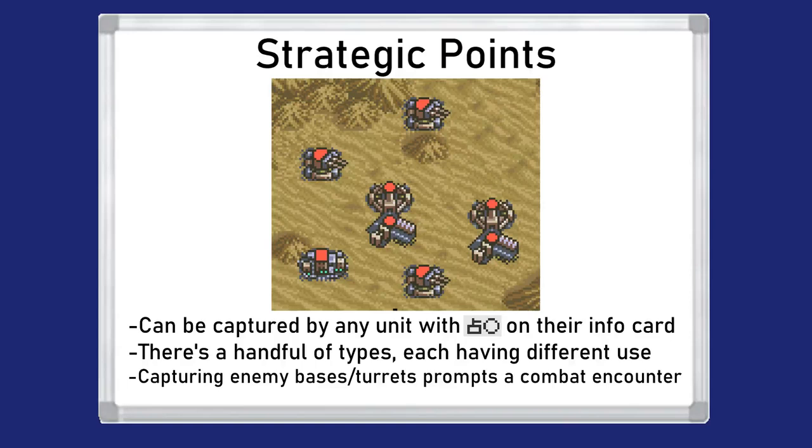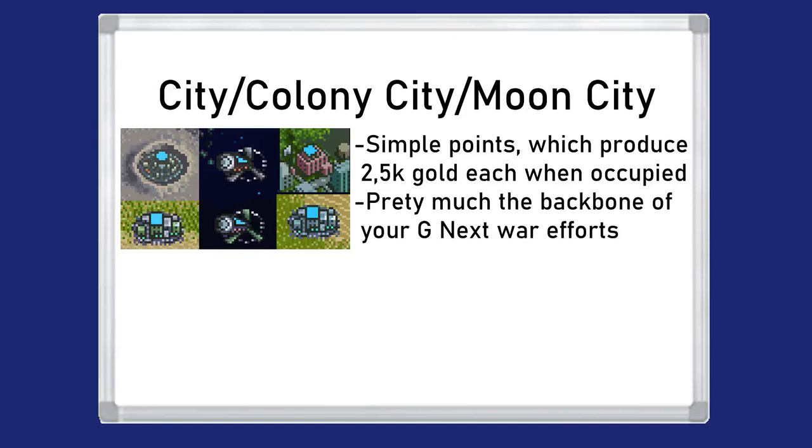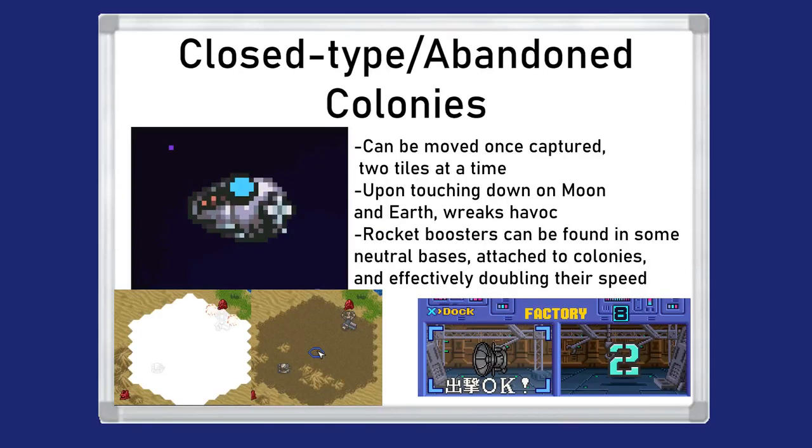All map points can be taken over by moving a unit that can occupy points over them, though if you're trying to occupy enemy spaces and turrets you might have to go through a combat minigame first. Once taken, they are color-coded. The most common type is the city, which acts as the game's bottomless income generator, with each city held giving you a 2,500 gold bump to your income. Closed-type colonies don't generate money but can be weaponized — they're movable and, upon breaching the atmosphere, will destroy anything within a six-tile radius of where they land, turning structures neutral and changing ground tiles into terrain that slows down ground units. Colony drops can be expedited by attaching a rocket booster, essentially doubling the colony's movement speed.